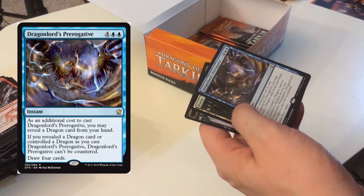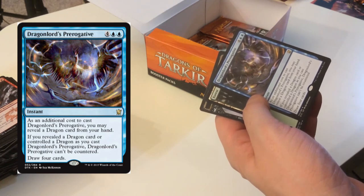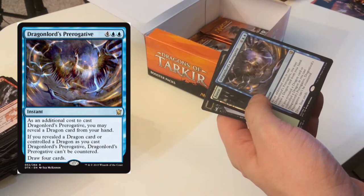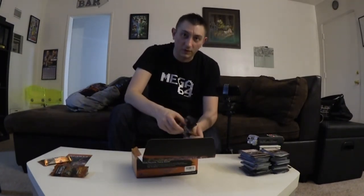Dragon Lord's Prerogative — as an additional cost you may reveal a dragon card from your hand. If you reveal a dragon card or control a dragon as you cast it, Dragon Lord's Prerogative can't be countered and you draw four cards. As long as you've got a dragon — which in a dragon-based set is easy — you can draw four cards that can't be countered. Definitely see the use of that.